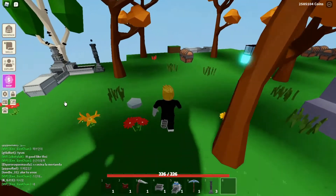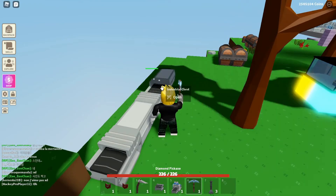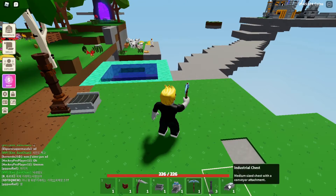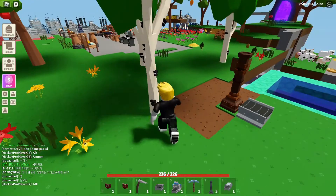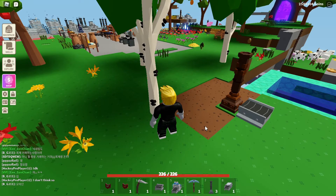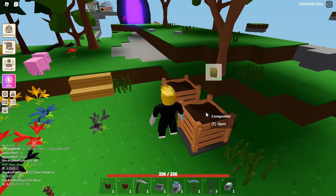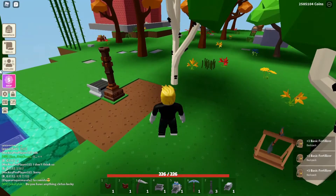I'll just get an industrial chest so I don't have to craft one. I thought I prepared better for this video, but it looks like I didn't. So I'll just grab one that's laying around. If you put it like this without the industrial washer it will work. Let me just go and grab some fertilizer to help out the growth.